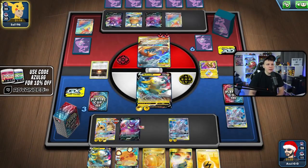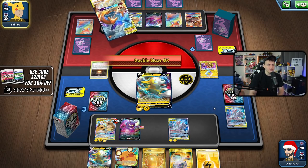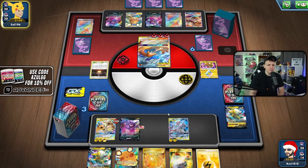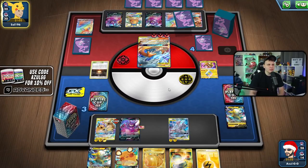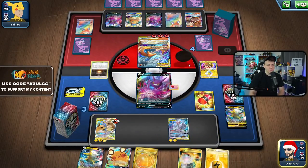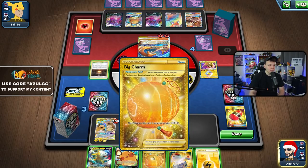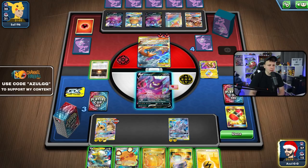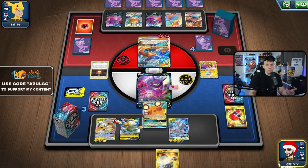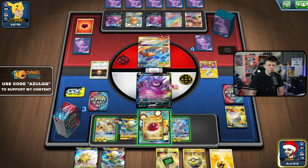The Righty came through clutch with the Tandem Shock — that was huge. I don't think there was a better line of play; attacking with Bolton felt weird and it wouldn't have worked as well. Now we're in a ridiculously good spot — just have to two-hit KO this Reshizard and we're going to take this one pretty handedly against the opponent's Victini deck, which is a good matchup. They weren't able to utilize their Rapidash at all, which is a really good attacker in this matchup.